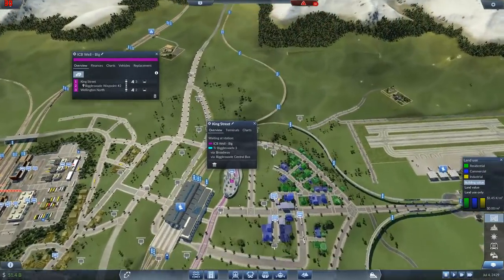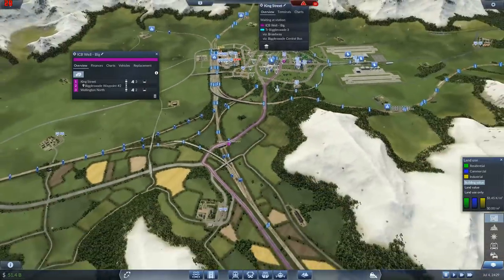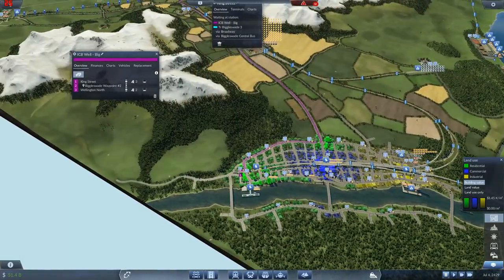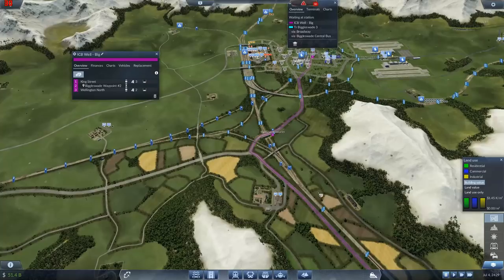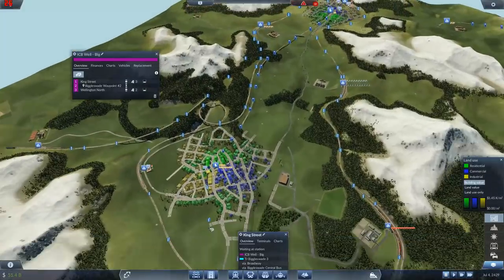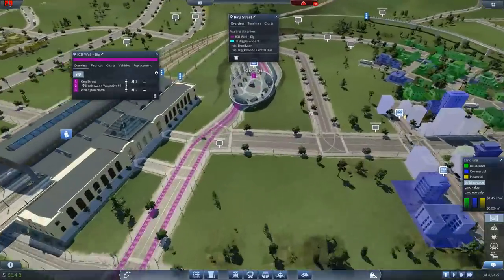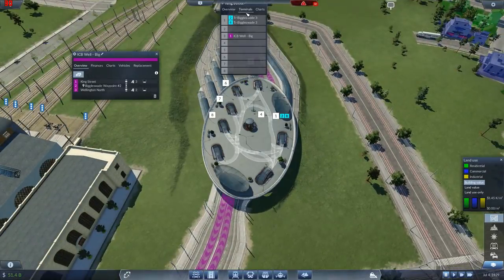So that comes in here and then just kicks them straight back out - it just goes down to here. Did I not hook it up to the other cities? We freaking need to do that. Definitely need to do that. How many terminals have we got in here? Eight. Okay, not too bad.